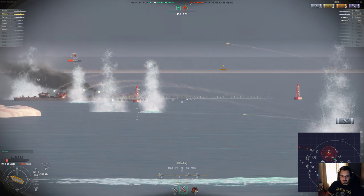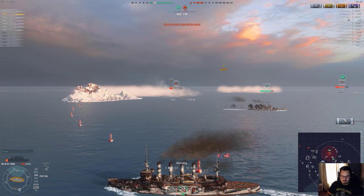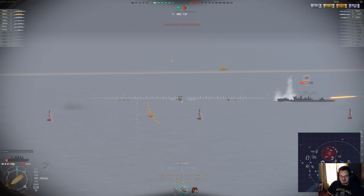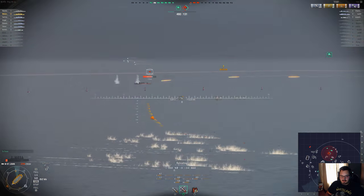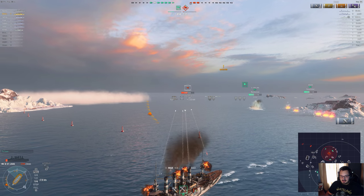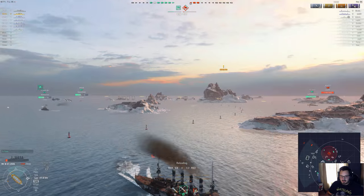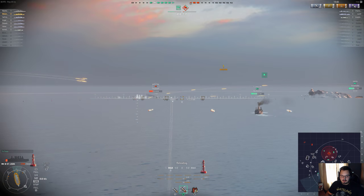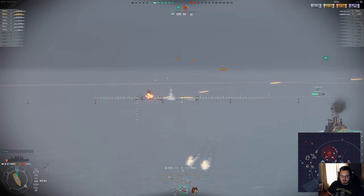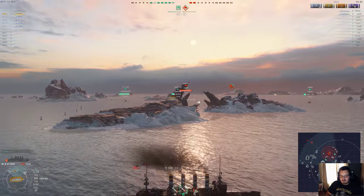Those hits are pretty heavy to take as a destroyer at this tier because the hit points are so low. The way we're preserving our life here is: we were aggressive early, and the map is small enough that now we can move back a little bit and get more comfortable, defend the base, and let other ships pick up the extra workload. We're so low on HP that we'd actually just be a nuisance getting ourselves killed versus letting ships with higher HP take on the enemy.